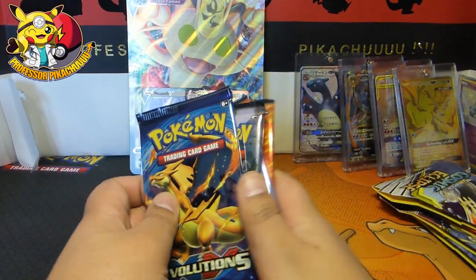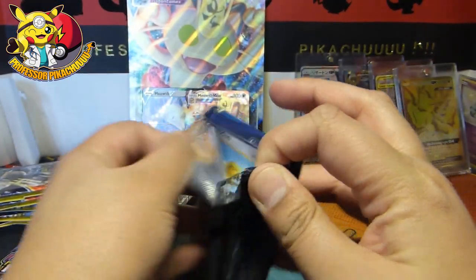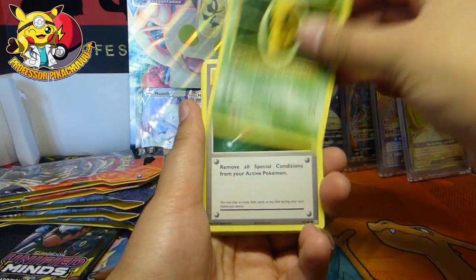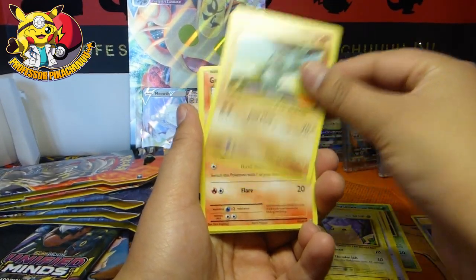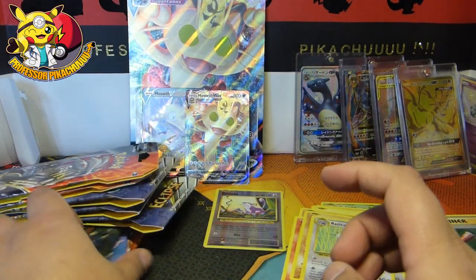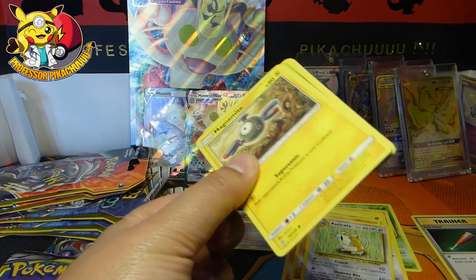And then we have Evolutions, Unified Minds, and Cosmic Eclipse. Let's just get into it! From Evolutions we've got a Kakuna, Full Heal, Machoke, Doduo, Pikachu, Machop, Growlithe, Onix, Rattata, and Raticate. Not quite what I wanted — I only need Charizard to complete the base set. Charizard Hollow is the one I want; I would get that graded. I just can't seem to find it.